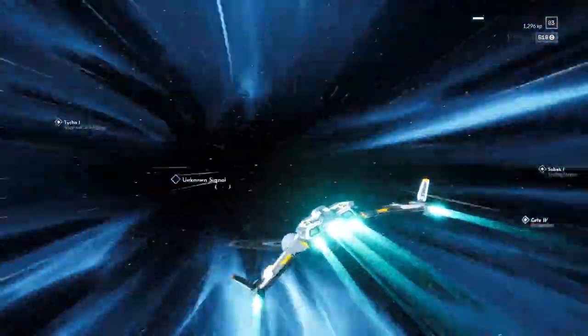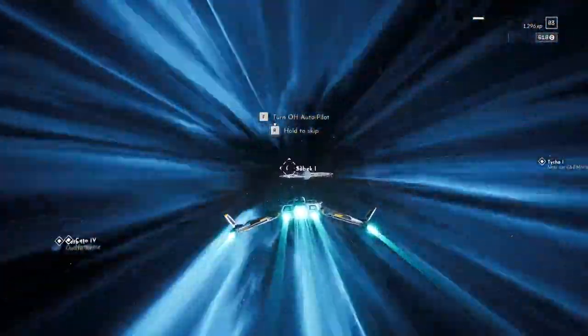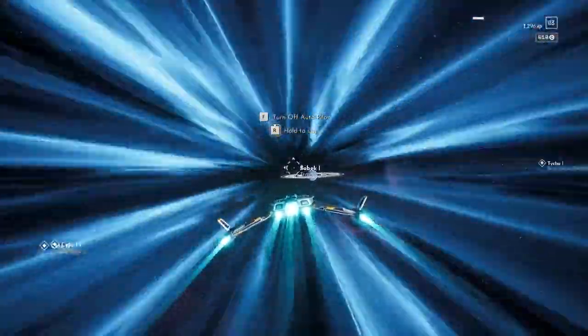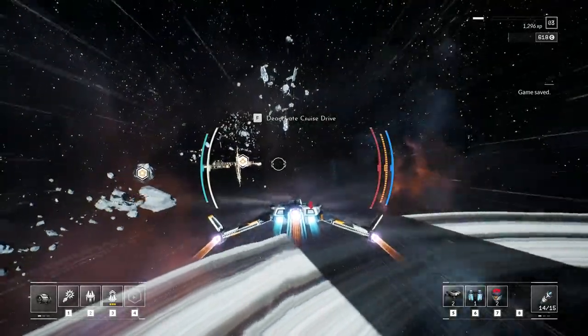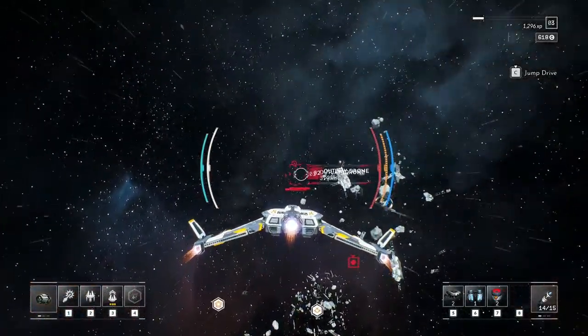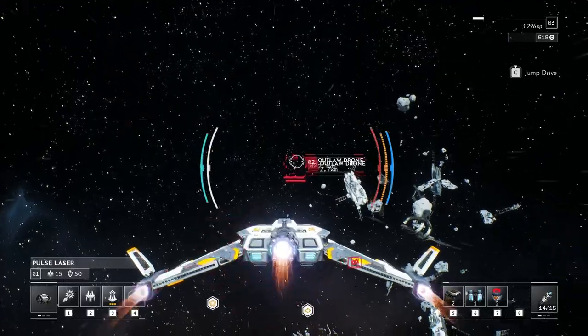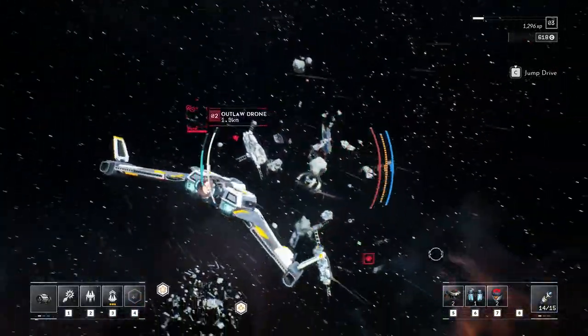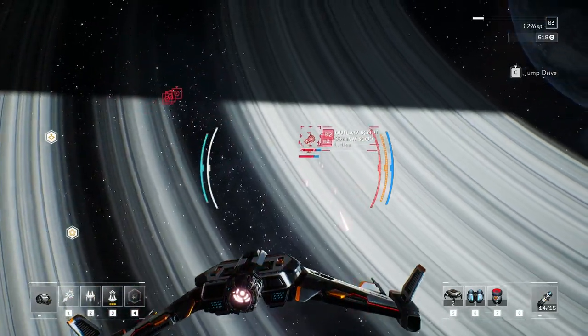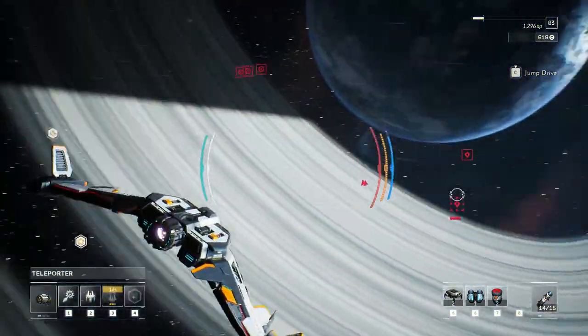We see an unknown signal over there, but we're going to skip that and head straight over to Sobeck 1, where we've got new exciting things to do. Fast traveling in — we've got another space station in the distance, a warp gate, and some more enemies, of course. Looks like we're getting a little flanked, but I'm not too worried — we've got a lot of tools at our disposal, like this ability to teleport.